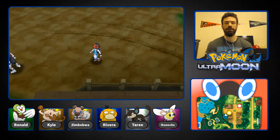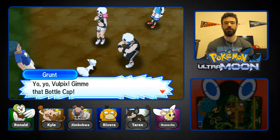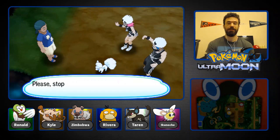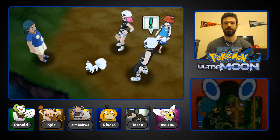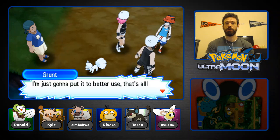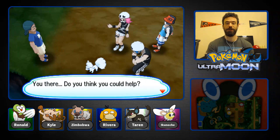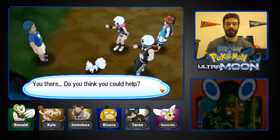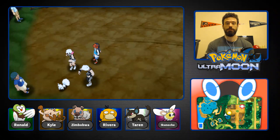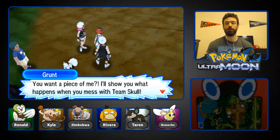We head out and encounter Team Skull harassing an Alolan Vulpix that has a Bottle Cap. They want it and won't stop bothering the poor Pokemon. We intervene — please stop harassing this innocent Vulpix. Team Skull asks what we're looking at, saying they're just going to put the Bottle Cap to better use. Their weird dance moves are something else. They challenge us: 'You want a piece of me? I'll show you what happens when you mess with Team Skull!'